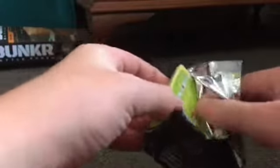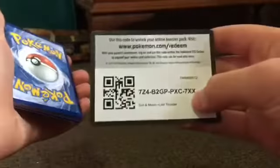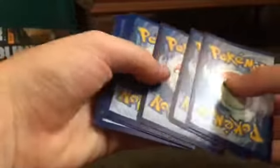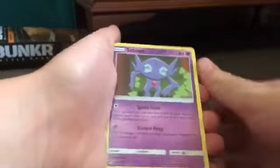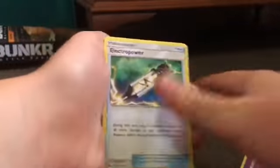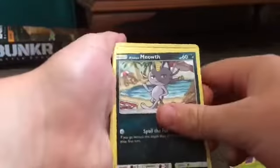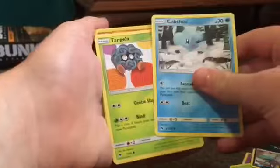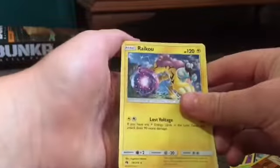It's getting harder to open these as the parts go on. So we've got four there. Fire Energy, Briamy, Electropower, Wormpool, Jigglypuff, Lola Meowth, Cub Chew, Tangelier, Cub Ink, and Ryaku.